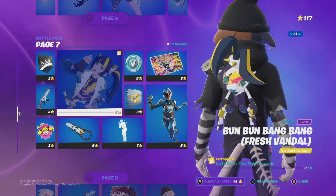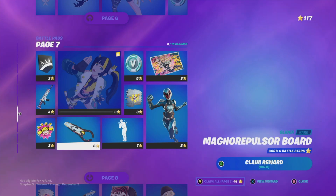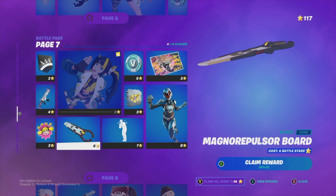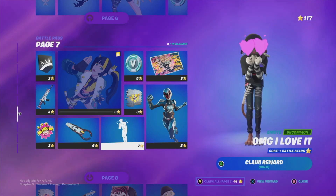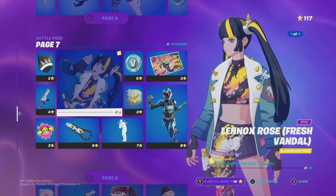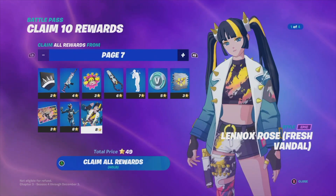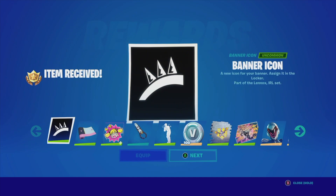What we can do is just claim the entire page at once. The main highlights are: a wrap, an awesome glider, an emote, an awesome skin, and a style. Let's go ahead and claim the entire thing by pressing Y, then hold A to claim everything from within the page.